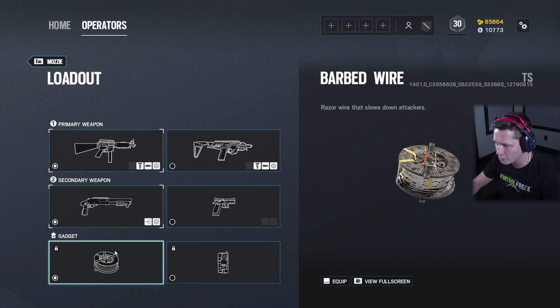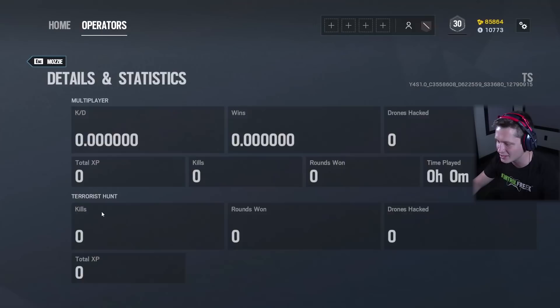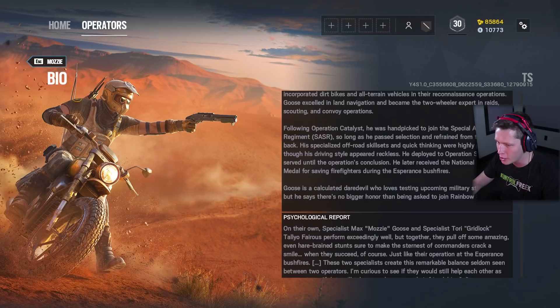Going to throw the underbarrel laser on there. For gadgets, we've got barbed wire and the Nitro Cell. Nitro Cell all the way — I absolutely love the Nitro Cell. I'm glad to see another operator that has it.